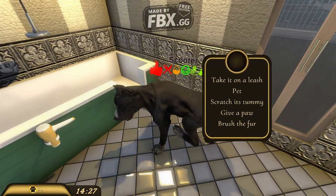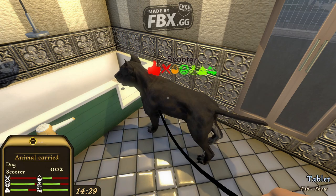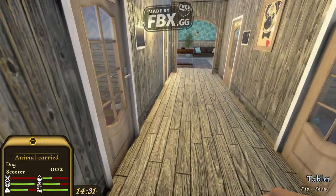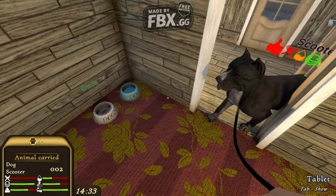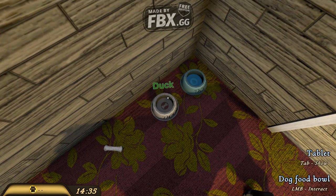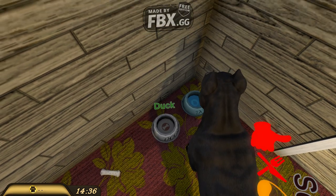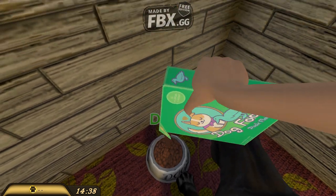Let's take him on the leash and put him in his spot on the left. Unleash him and let's feed him. Dog with duck — you can definitely give him more. Oh no, we need to buy some food for the rabbit and turtles.